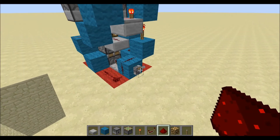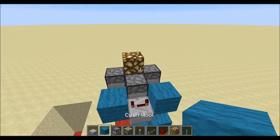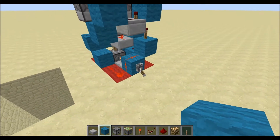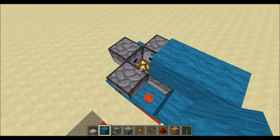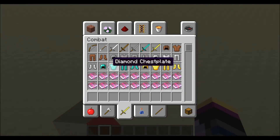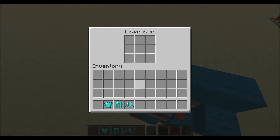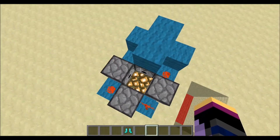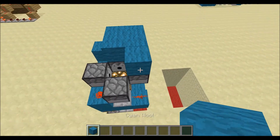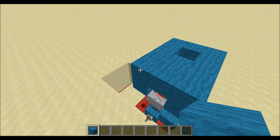When we flip this lever, this block goes up — this will kind of be your floor level. As you can see, the dispensers will dispense out. Then what you just need to do is take some armor and plop that in there — just fill the dispensers in like this.